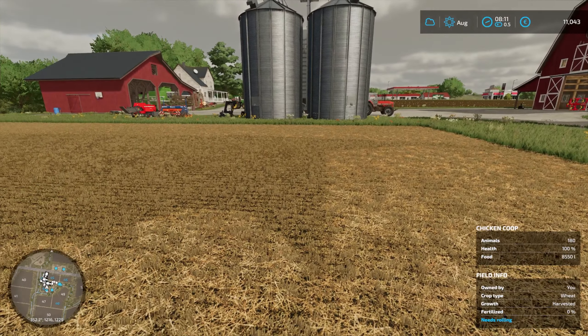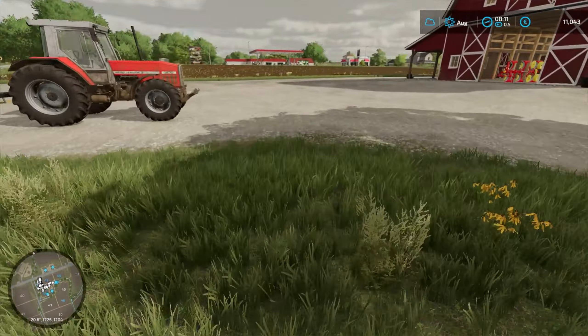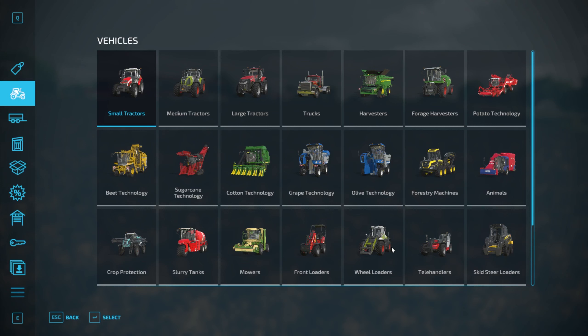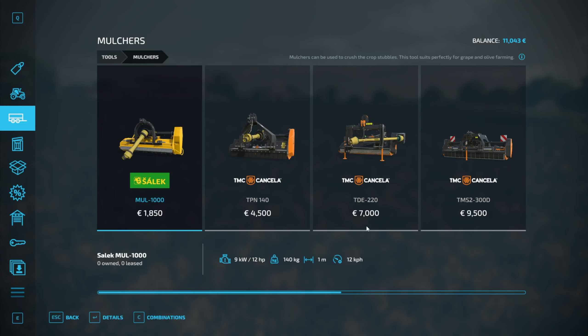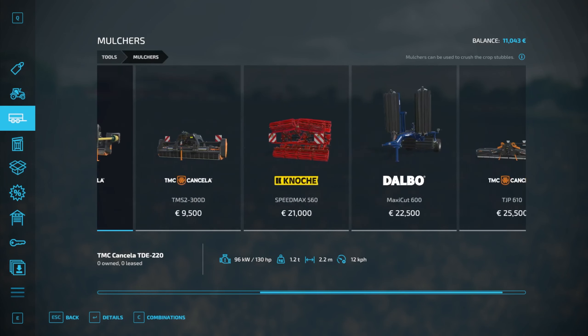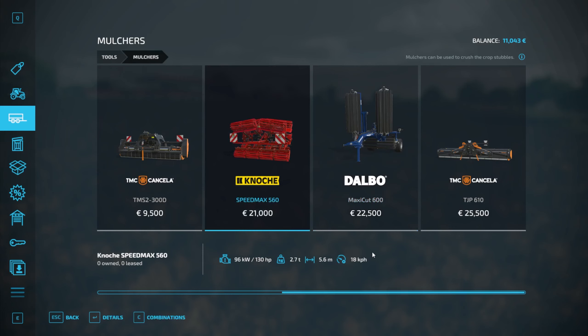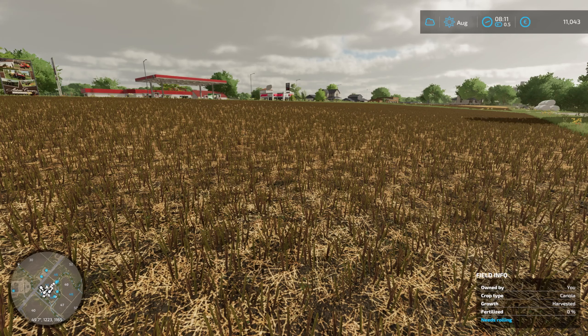Today we were planning on doing a few things, but I downloaded a new mod because we need to take advantage of some contracts. I've actually loaded this game up a few times and reset the contracts to try to get something other than silage. We're going to make some big money today, and I'll tell you why — because I want to invest in a mulcher. They're somewhat affordable but have a really small working width.